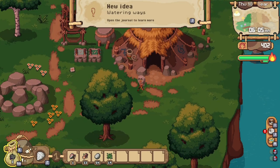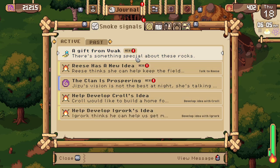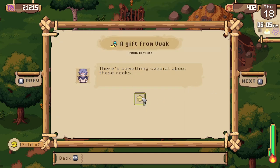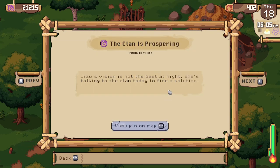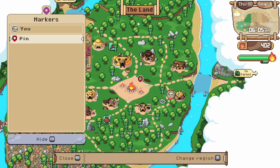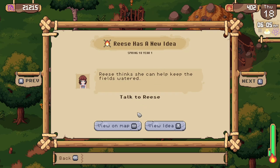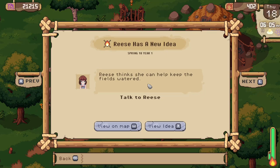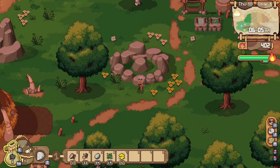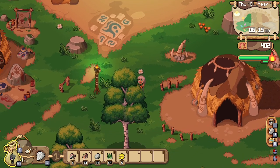New idea: watering waves! A new idea from Vok — there's something special about these rocks. Gold? Vok, where did you get gold from? Reese thinks she can help keep the fields watered. Let me meet her at the campfire — girl, are you in your house? Yes! I'm tired of having to go back and forth — let's get a sprinkler system in now.